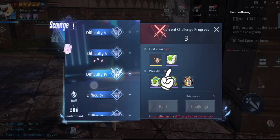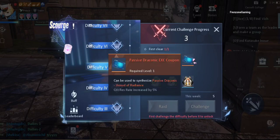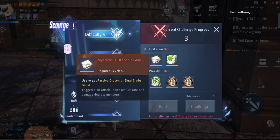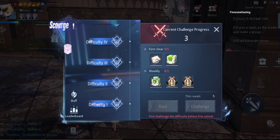After completing each difficulty you will receive a reward. The best rewards I've noticed, apart from the avatars and stocks, are from difficulty five and difficulty seven, which both give you Draconics — passive Draconics and useful Draconics that are both good for PvE and this event as well.